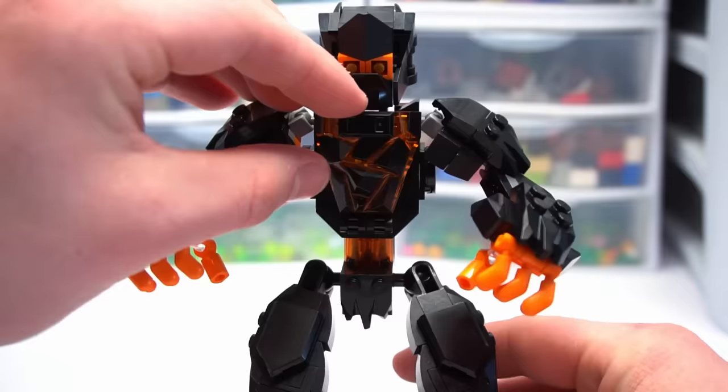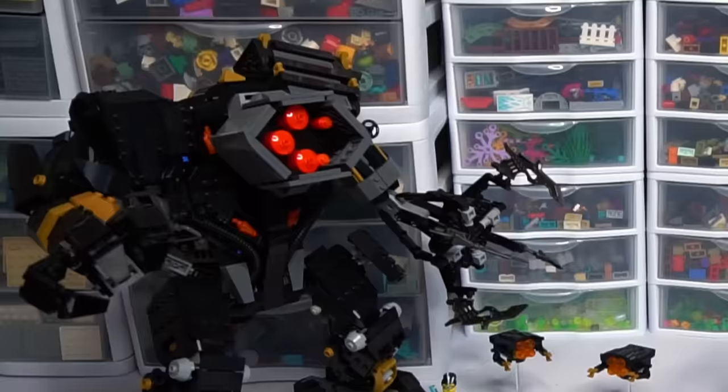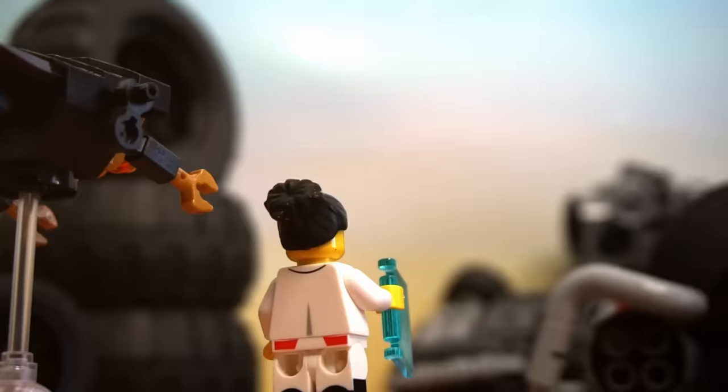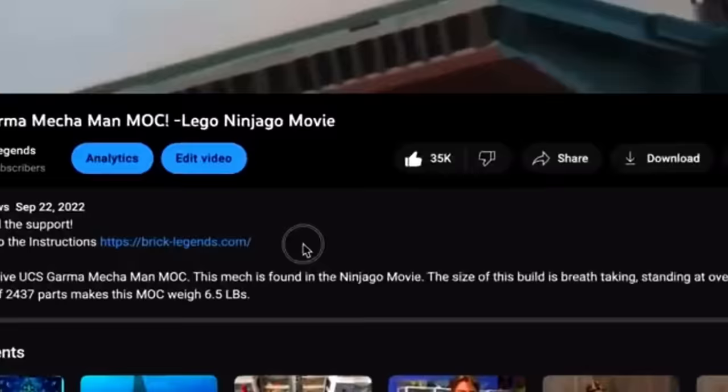Now we can put the head on, place Cole inside, and now we have a massive setup here from Dragon's Rising complete with a hoarder, Cole's Golem, and a bunch of awesome minifigures. Before I show you this epic trailer I made for these MOCs, I just want to let you know that you can pick up the digital instructions for Cole's Earth Golem for $5 on my instruction store. Go to brick-legends.com or to the link in the description.